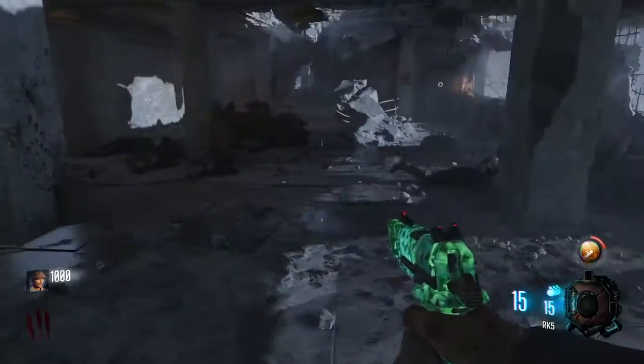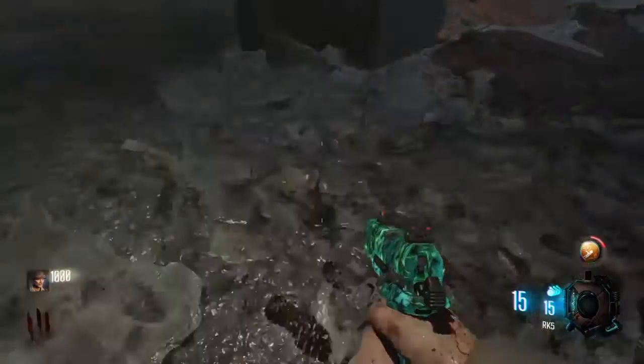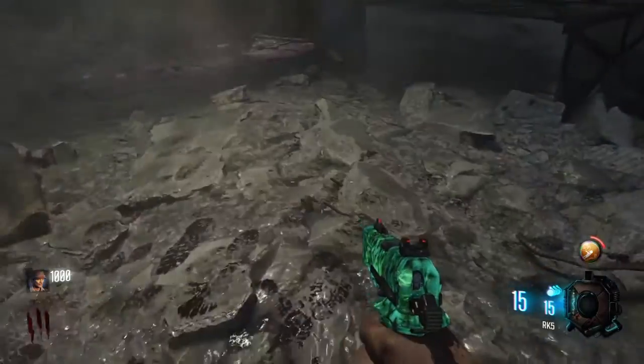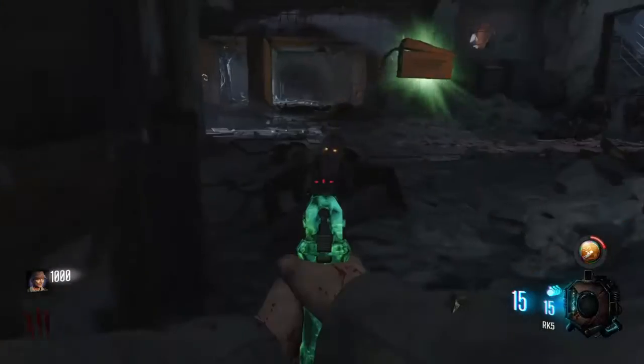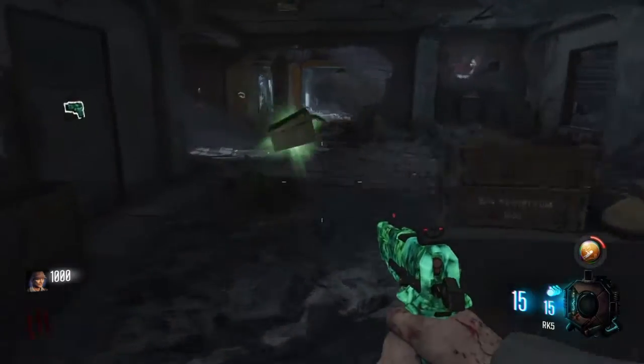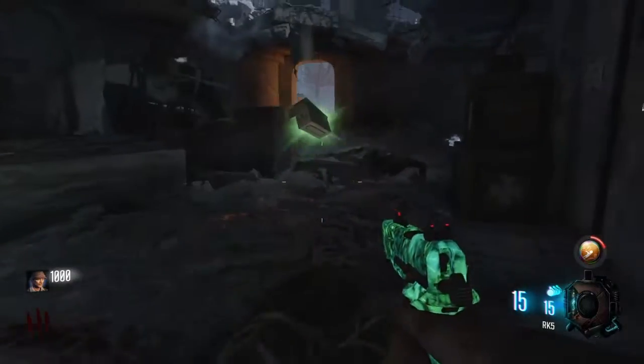Okay guys, so once you heard that noise, you just want to come back and the last one will be standing right here. You just want to hold square, and an arm will come out and raise her up, and then lower down, and it gives you a free max ammo. I'd recommend doing this when you're at high rounds and you really need a max ammo — best time to do it.